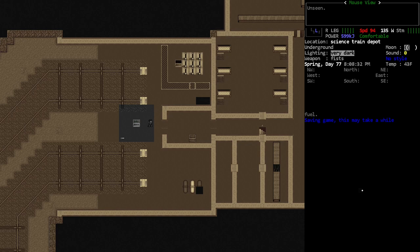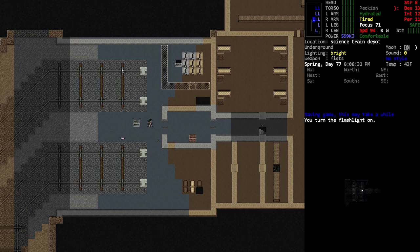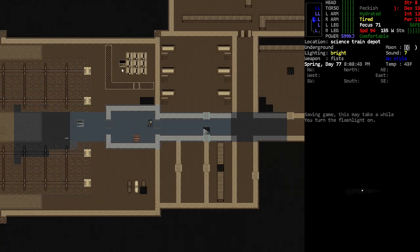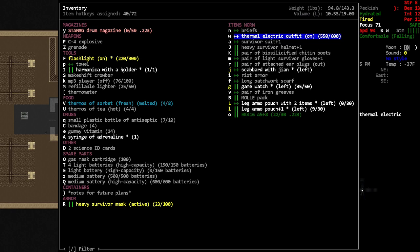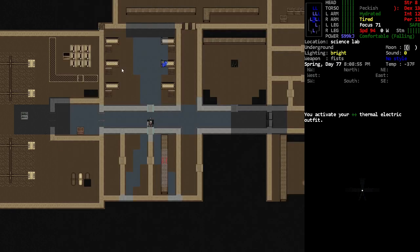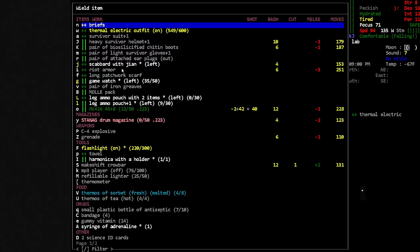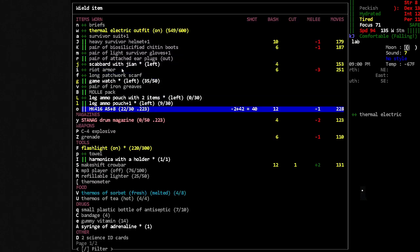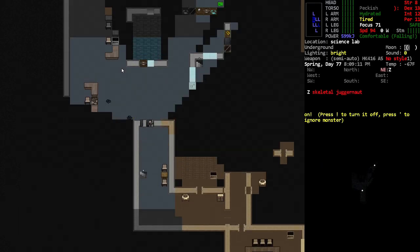Hey, Orange One here. We are back in the lab. I don't know how much more of the lab we have to go, but we're gonna be doing a little bit more diving. We do have our thermoelectric outfit, a scarf, and some other stuff to help with temperature management, but primarily our gun and ammo to defend ourselves.